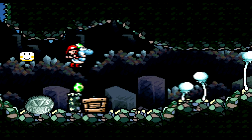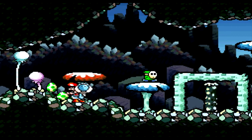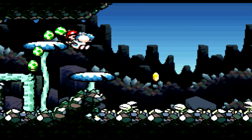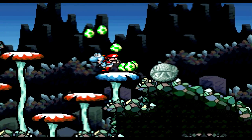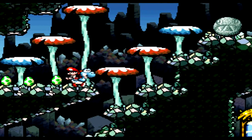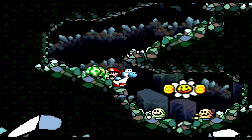I wonder if I can get more star babies from this box since I left and came back. Sadness, there's nothing inside. These clamp things are actually little baby piranha plants, which is kind of weird. This is the first game to kind of introduce piranha plant lore for everybody. Also, there's a door that needs a key, so we'll go find one in a few minutes.